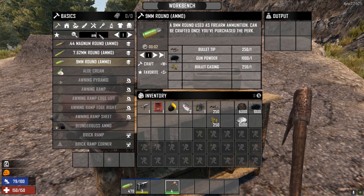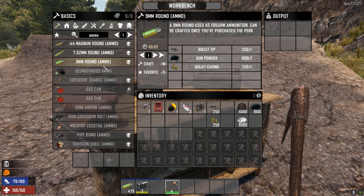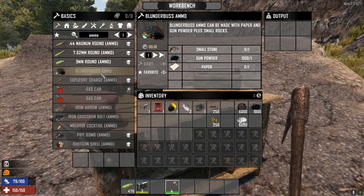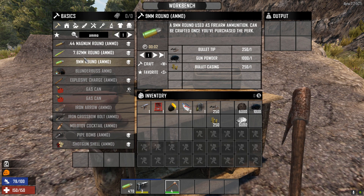If I just search 'ammo' at the workbench, you can see we've got the different types of ammo — the .44, 7.62, and the 9mm. Depending on what type you want, you might even want shotgun, which is a slightly different setup. For the buckshot I think that's done at the forge. But if we're just focusing on these normal rounds, we need bullet tips, gunpowder, and bullet casing.